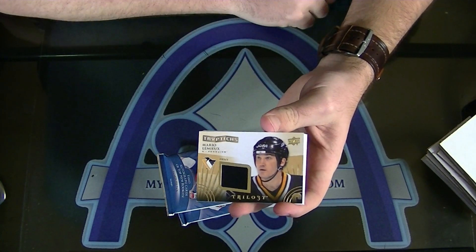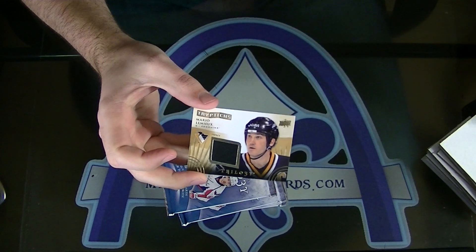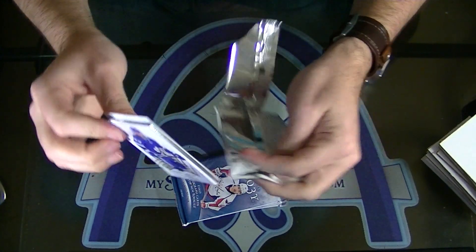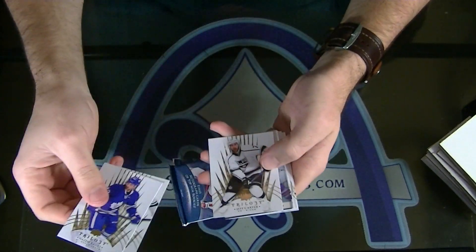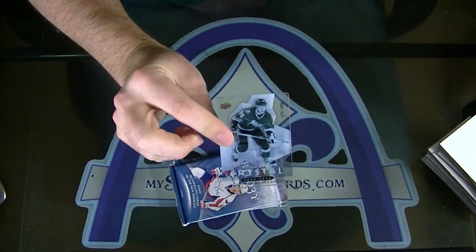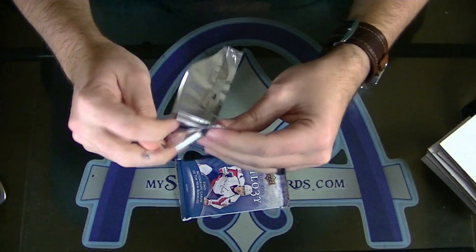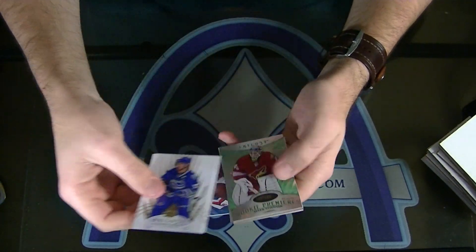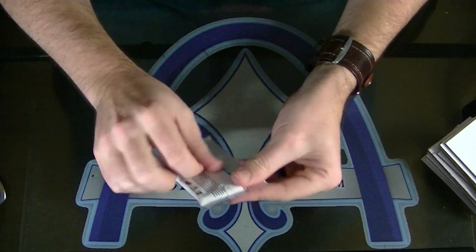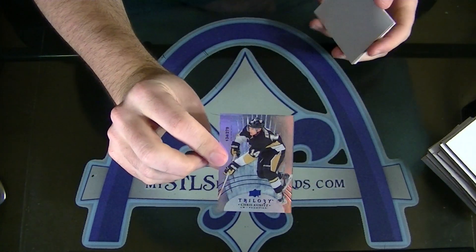How about a Mario Lemieux for Pittsburgh Jeff? Triptych jersey of Mario Lemieux, short print, numbered to $2.50. Super Mario. Vladislav Namestnikov to $3.99 for the Tampa Bay Lightning Crystal Premieres. Mark Visentini to $1.99 for the Coyotes. Number $1.99 — green level one — and for Pittsburgh Chris Kunitz to $2.79 blue parallel.